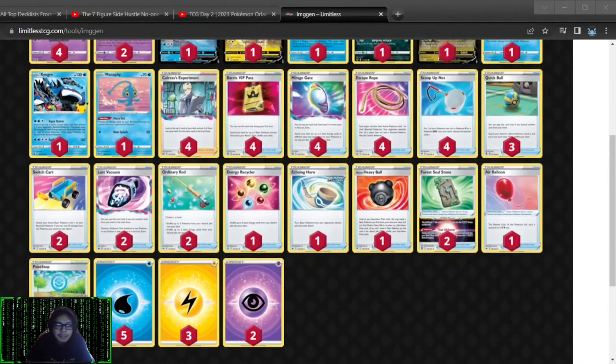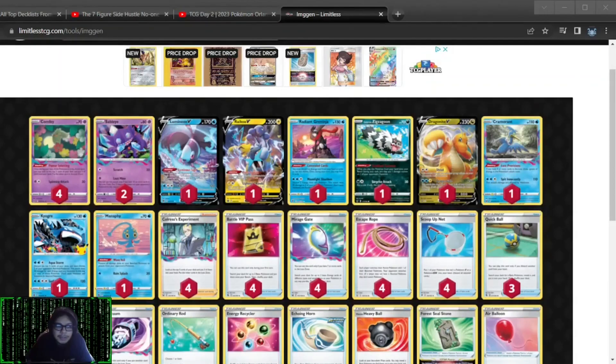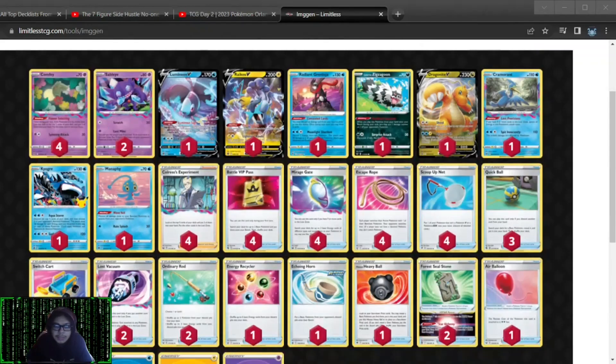I don't like one recycler. Two four steel stone, I get that. Maybe cut the echoing horn — it does set up a place for the Sableye right here. You can cut the Goon, add Dragonite. Just for that matchup.